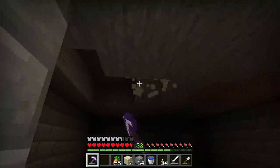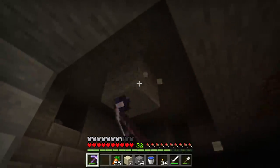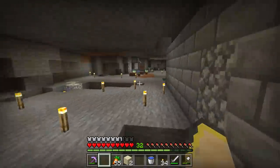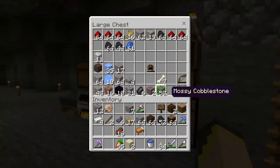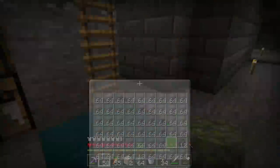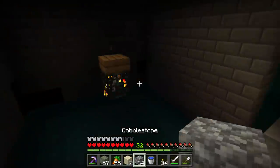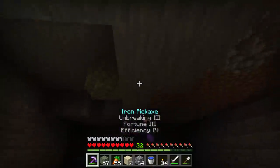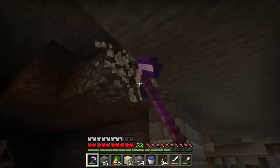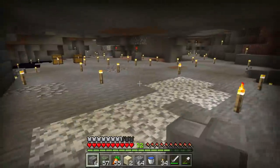I love to use cobblestone and mossy cobblestone in these builds because I think it really brings out that whole spawner room vibe. I'd like to rip the whole ceiling up and come back in with cobblestone and mossy cobblestone — make it look like the floor is the ceiling, some kind of weird cool thing. I never did the back walls on the lower portions with stone bricks, so that's going to have to change as well.